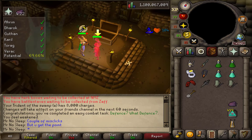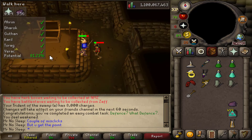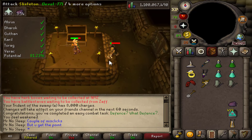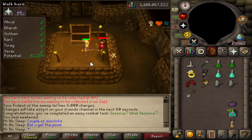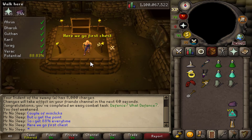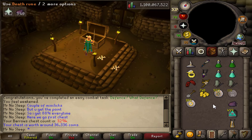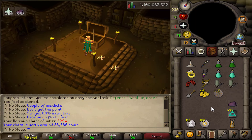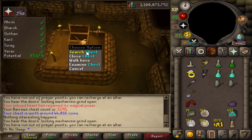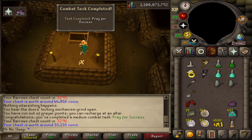One thing I could have done instead of using the fang for kill count is just keep the trident on and kill all three skeletons with magic — it would have been faster, but I'd have spent a lot more on supplies. So I figured melee was worth it down there. Later in the video I did add more melee switches, like a fire cape or primordial boots, to hit a little higher and kill skeletons faster.